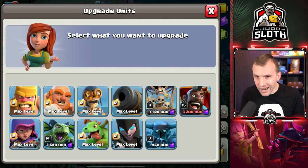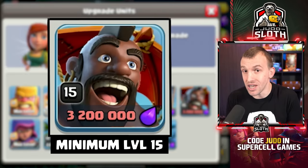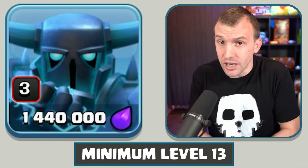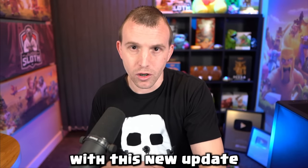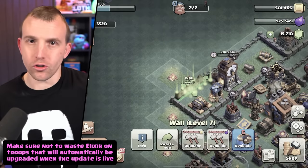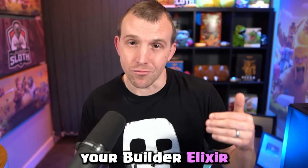On my second account my Dropship is actually level 11 and my Hog Glider is level 15, but my Power Pekka is only level 3. So I am not spending Elixir upgrading the Power Pekka when it will be automatically upgraded to level 13 with this new update. I will use my Builder Elixir anywhere else, even on walls, so that I'm not wasting it — and that's how you can better use your Builder Elixir right now.